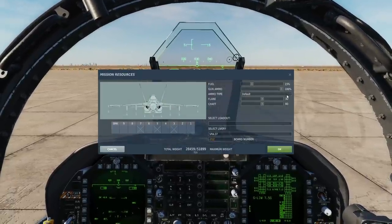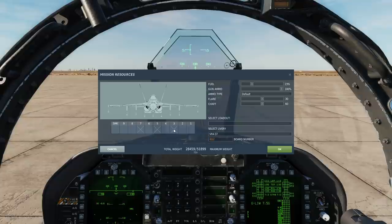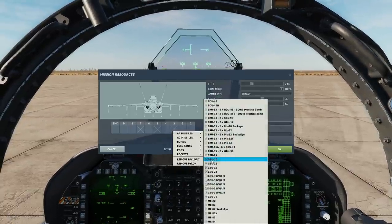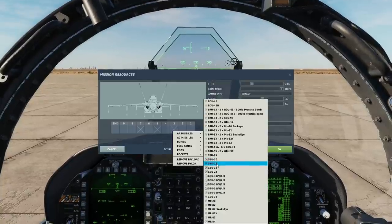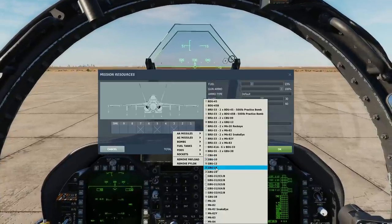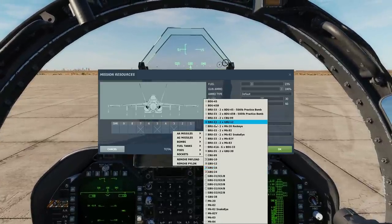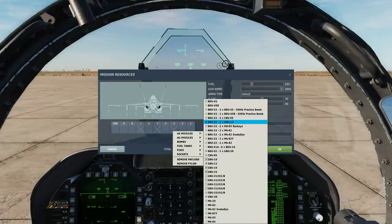We can have laser guided bombs on pylons 2, 3, 7 and 8. We can have GBU-10 at 2,000 pounds, GBU-12 at 500 pounds, GBU-16 at 1,000 pounds, or a BRU-33 rack with two GBU-12s.